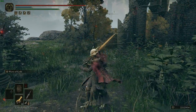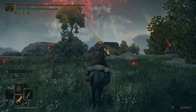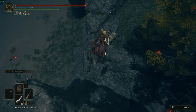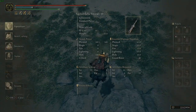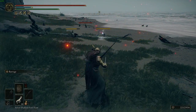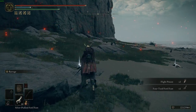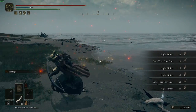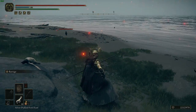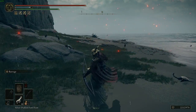For the Four-Toed Fowl Feet, start at the Church of Marika bonfire and get straight on your horse. Note that Silver Pickled Fowl Feet increase your chances of getting this item, so they're worth using. Switch to your bow after jumping down and kill all the enemies — the penguins — in this area. Work through each group: the first few, then the next group, then those further over, continuing until you've cleared them all.